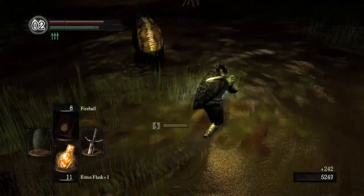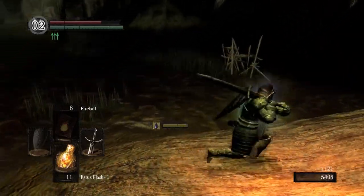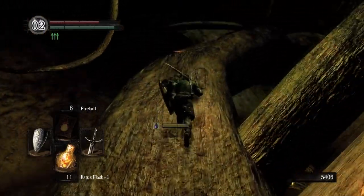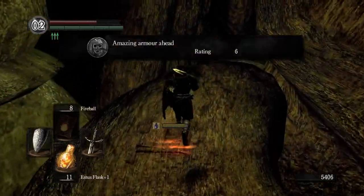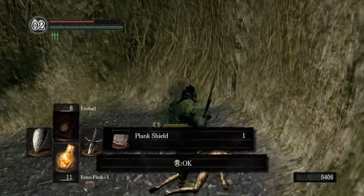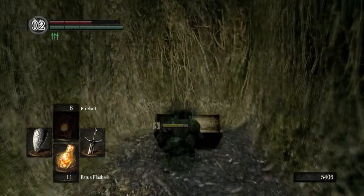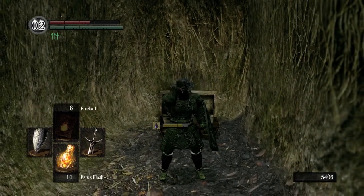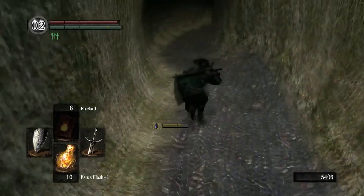I see you, leeches. Illusionary wall — head! Illusionary wall — head again! Illusionary amazing armor head — ooh! Plank shield, yeah, amazing. What's this? Twin humanities! Oh boy, so many humanities. Double illusionary wall two!